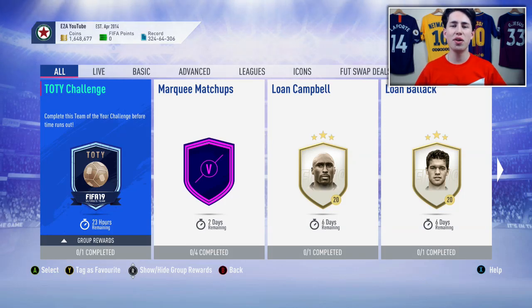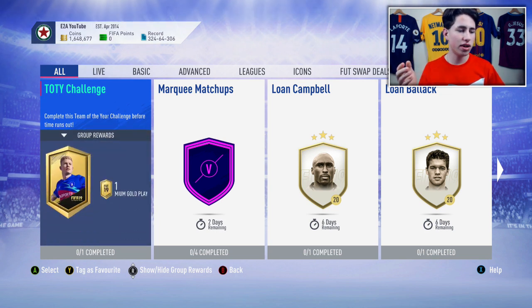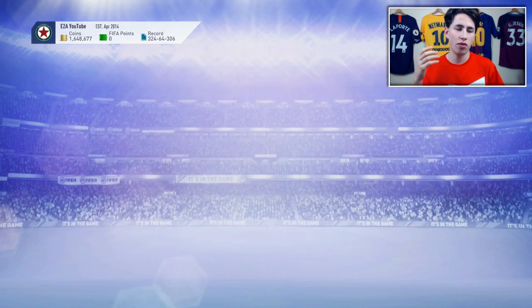Hey guys, it's Way here, welcome back to another video. Today I'm going to show you how to complete the second Team of the Year Challenge SBC. This will give you a 25k pack in return and will set you back around eight to nine thousand coins, so a very cheap SBC for what you get in return.